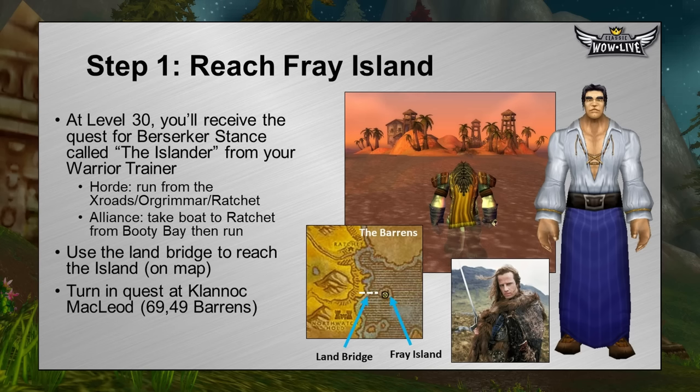If you're Horde, this will be really easy — you're probably questing in Kalimdor or have easy access to the Crossroads. Orgrimmar to Ratchet, you can just run right there. Alliance, you're going to have to take the boat from Booty Bay. Closest route would be through Duskwood and Stranglethorn Vale. If you have the Stranglethorn Vale flight path, run through, reach Booty Bay, take the boat to Ratchet, and then run over to Fray Island. Once you get there, turn in the quest to Klanak McLeod at coordinates 69, 49 — an obvious Highlander reference.